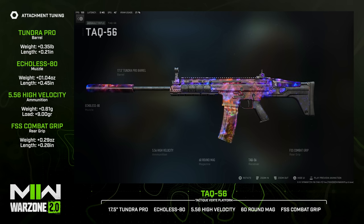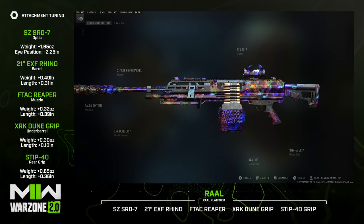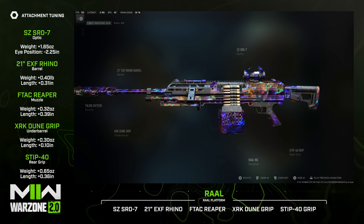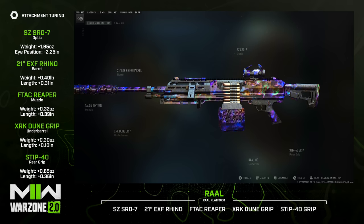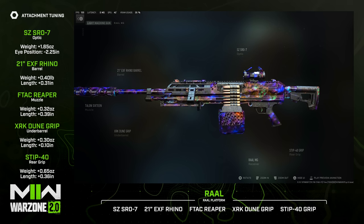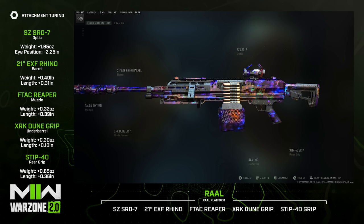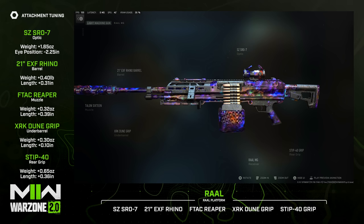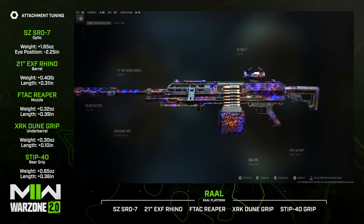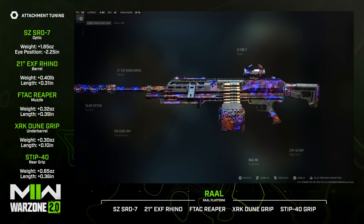After that, we jump to the Raal MG — another weapon that may be knocking at the door for that RPK meta position. Personally I'd still take the Sockén over this because this build is much slower, but it's very easy to control and is a laser pointer with a lot of damage. For this I'd recommend the 21-inch EXF Rhino barrel, the FTAC Reaper, the XRK Dune grip, the STIP 40 grip, and an optic — either the SZ SRO 7 or the AMOP V4 based on personal preference.